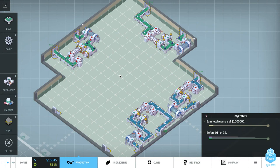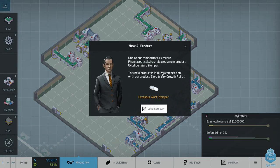Welcome back to Big Pharma. Let's pause for a second because we just had an event. One of our competitors, the evil Excalibur Pharmaceuticals, has released a new product: Excalibur Wart Stomper. This new product is in direct competition with our product, Sky Warty Growth Relief.